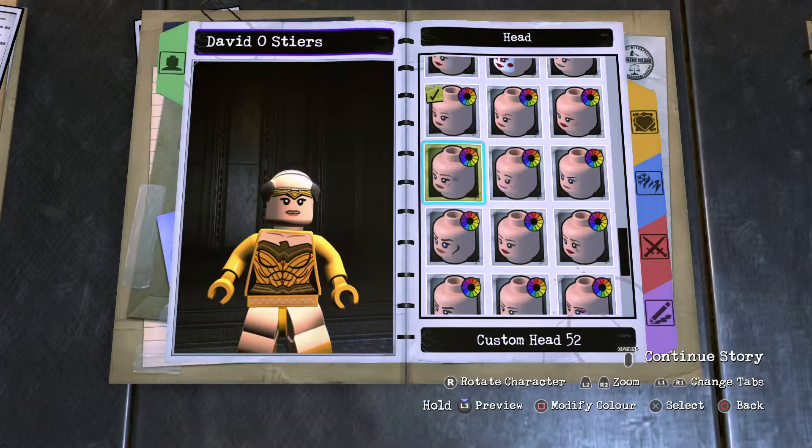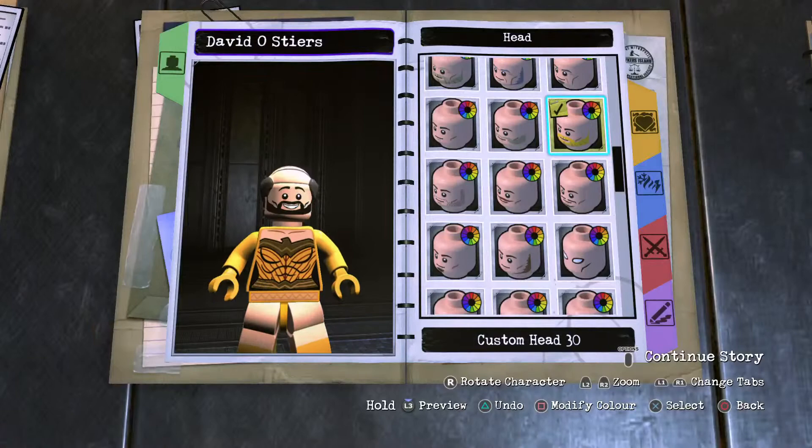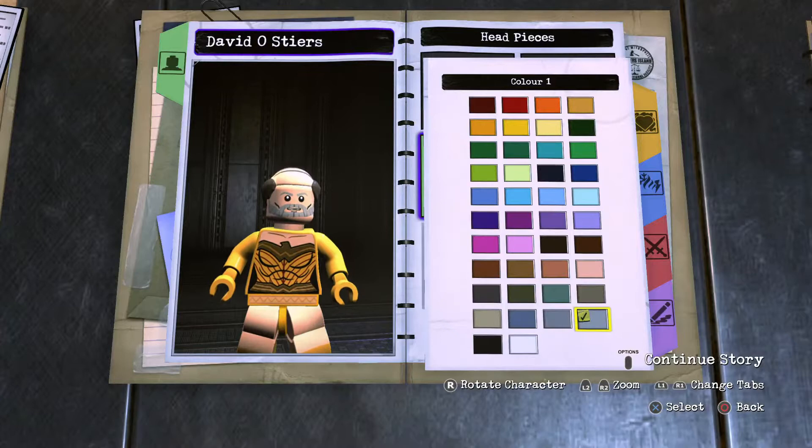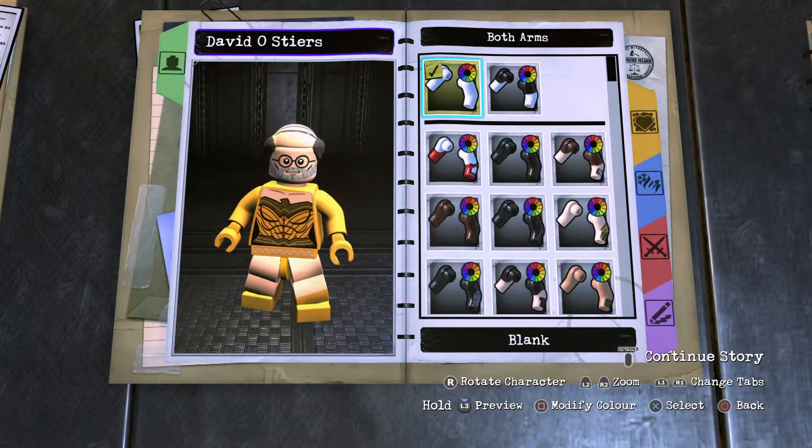He does have the beard going on — he has the John Hammond beard. So, customer number 30: human skin, and then the facial hair is lightest grey. He's got some shots — he wears glasses, which are the Harry Potter type, so Darla Dudley. Then we want to throw on the arms.